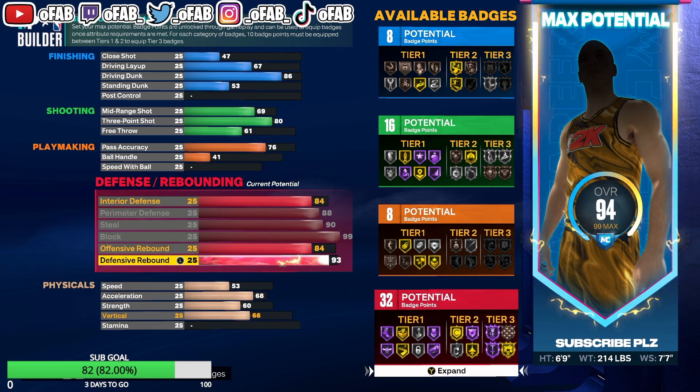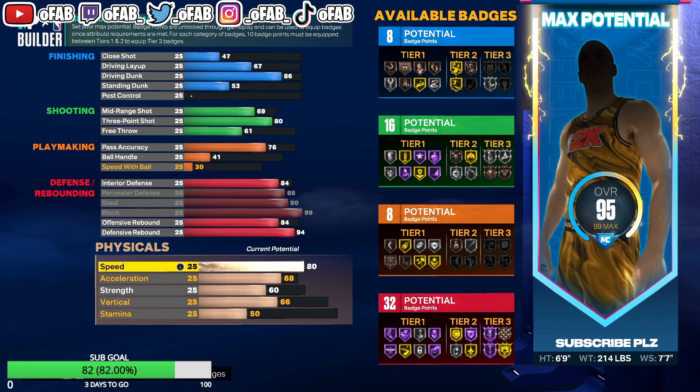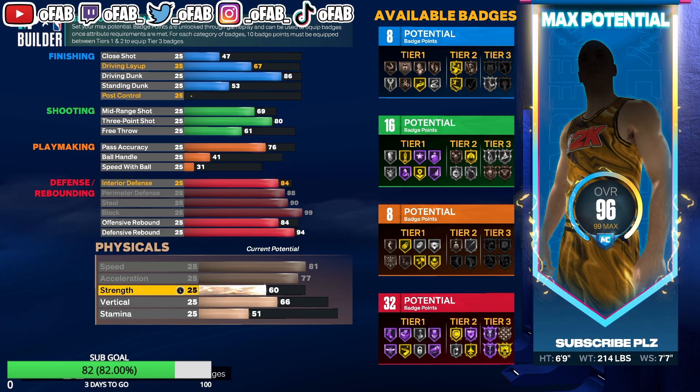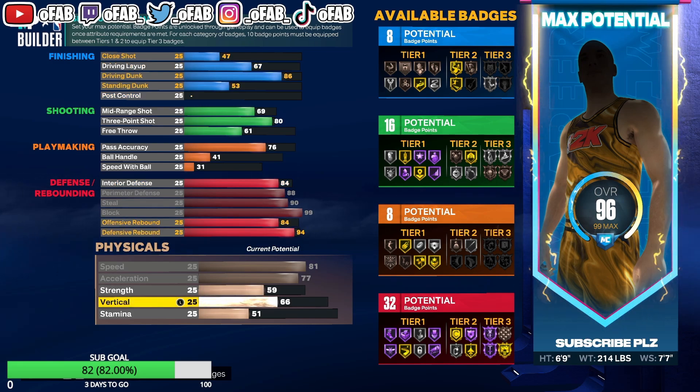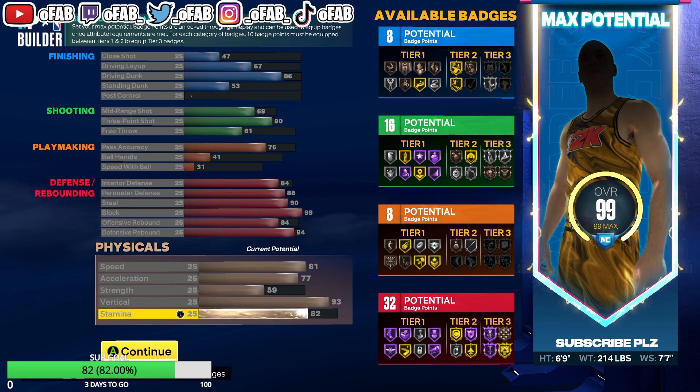94 defensive rebound — we get that Hall of Fame Box Beast. Put our speed to 81, so we're really fast. 81 speed, acceleration to 77, strength down to 59, vertical to 93, and stamina to 82.